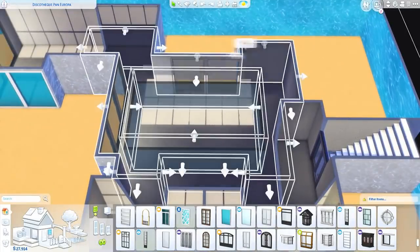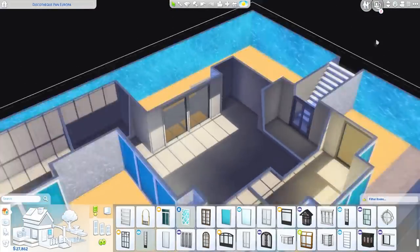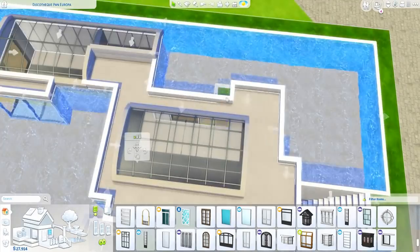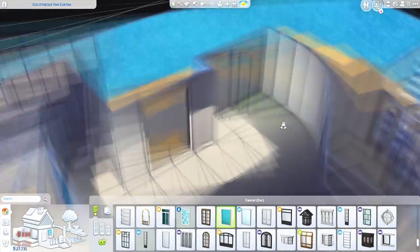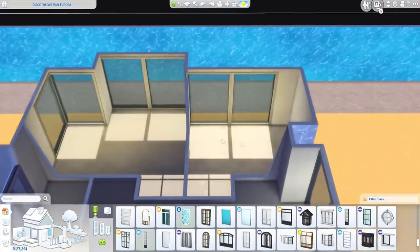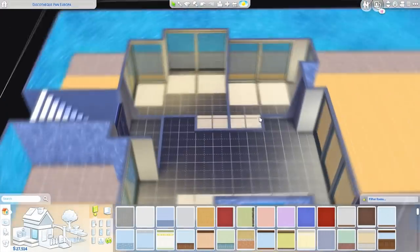I made good use of the glass roofs. Even though we couldn't have the house completely underwater, the glass roofs have this effect because the sky is also blue — it kind of makes it look like we're still underwater in a sense, so I really like that. The house itself is completely underwater.